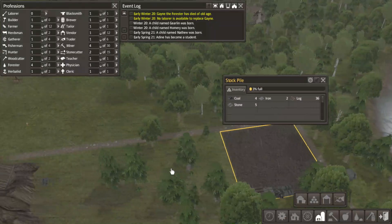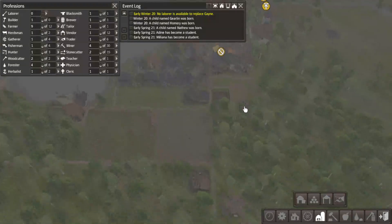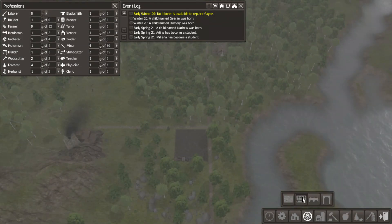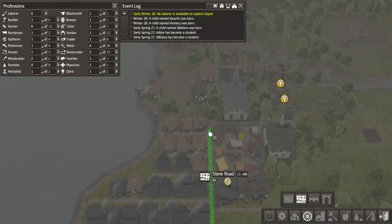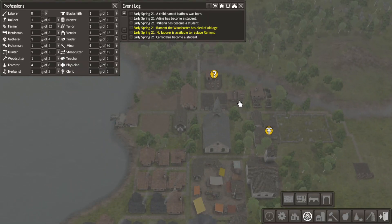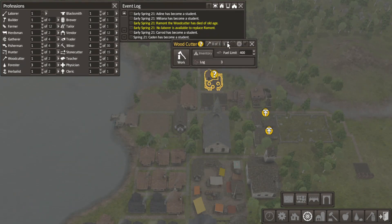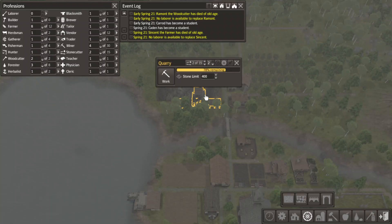Why is there coal over here? Coal over there - why is there coal over there? If they're going to be stupid, then I have to accommodate them unfortunately. We lost a woodcutter. We lost a farmer. Right on time. Wonderful.